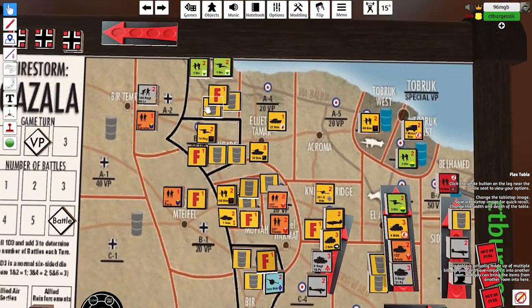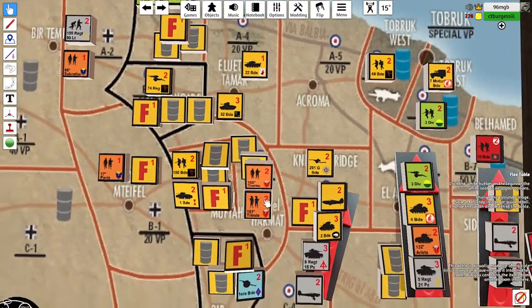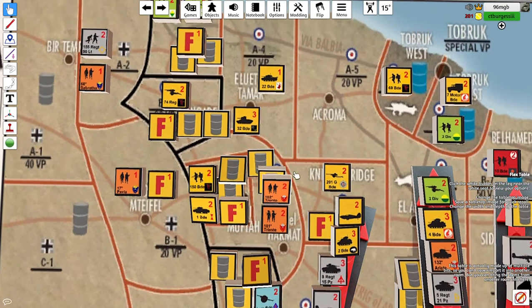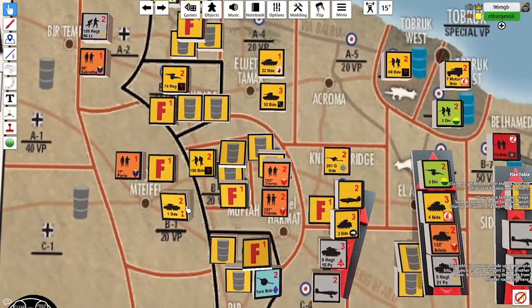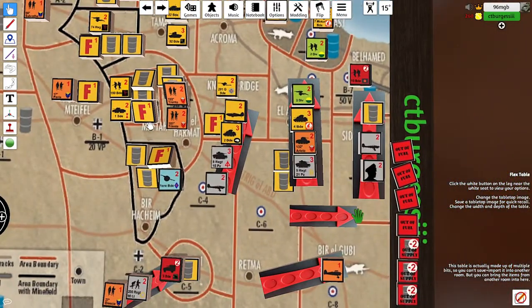Nothing really happening on the left flank — the Italians are staying firm. I don't want to go on the offensive with infantry. They're nicely supplied and resupplied across the minefield, so they can dig in. There's not a huge gain to be had; I can't cut across into Alpha 5 because I don't have Knightsbridge, and I don't want to commit Italian infantry, which lack anti-tank capability, into Alpha 4. There's bigger battles to fight at the moment.